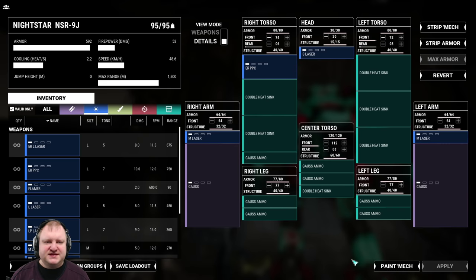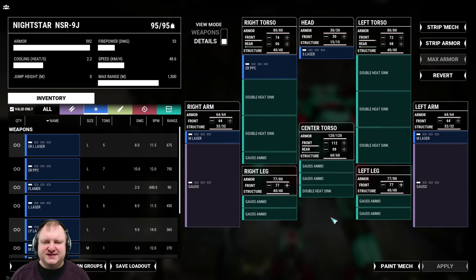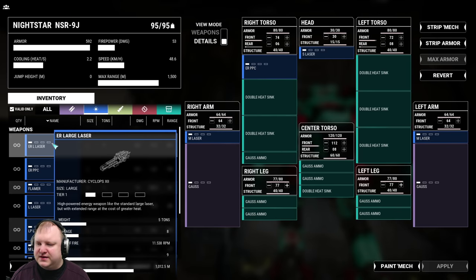We're using a total of six double heatsinks: two in the right torso, three in the left torso, and one in the center torso. Alpha Strike firepower here is listed as 53, but of course your damage will be higher if you use higher quality components. This is quick play, so you only have one star or one tier item level available.